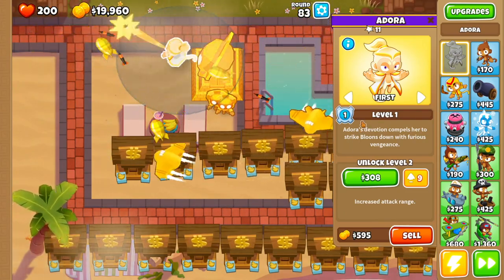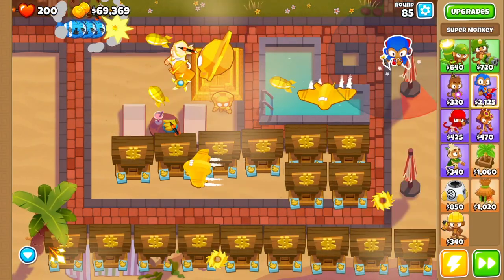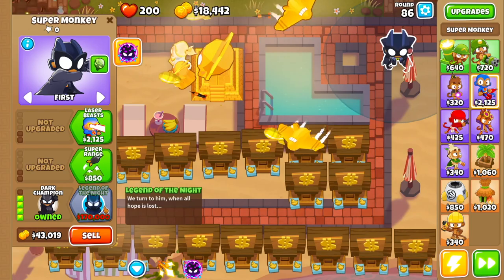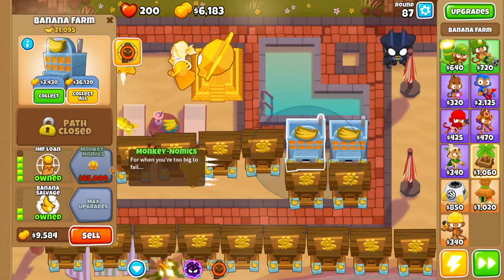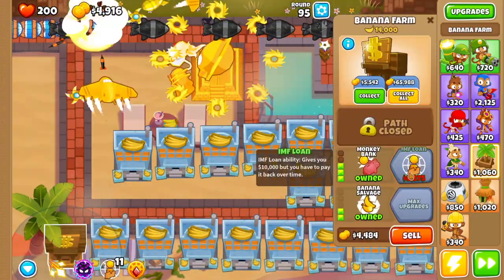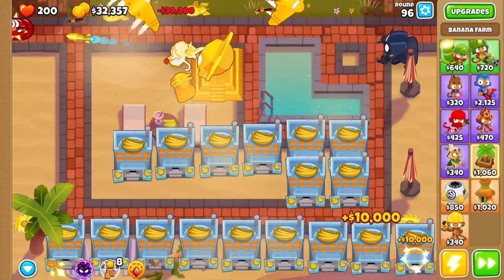What we want to do here is drop Adora — try to get her as close as possible. We're gonna leave Adora as is. If you have the monkey knowledge to get her at level three she'll start at level three; I don't, so we're gonna start her at level one. Then we're going to drop a super monkey right here — we're gonna go knockback, ultra vision, dark knight, dark champion. We want to save up to go all the way to legend of the night, but before that we're gonna go to all of our banana farms and get IMF loans — just keep buying IMF loan as you can afford it.